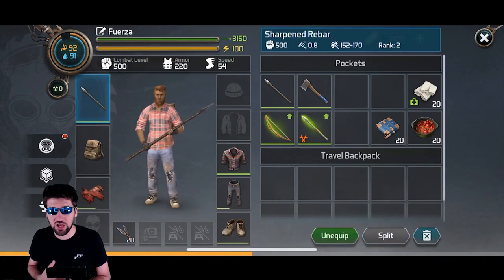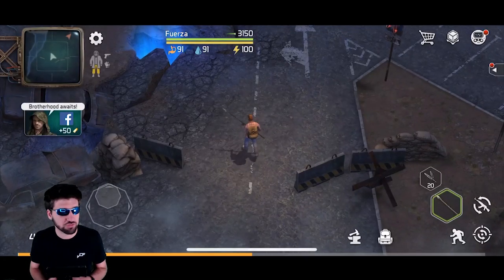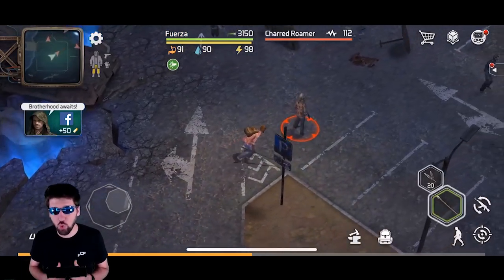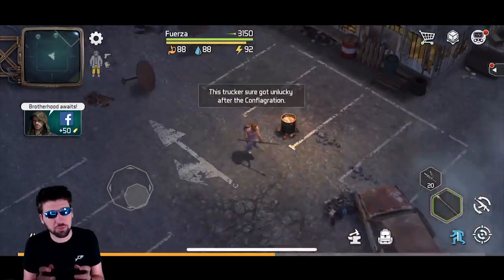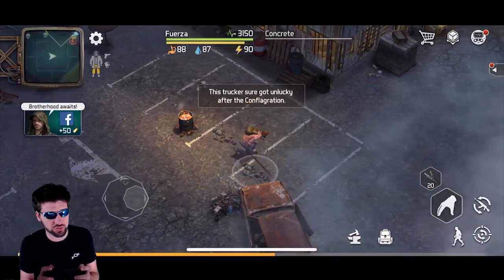You can see here that I'm starting out with 3 rebar spears, a bow, and 20 throwing knives. I also have a few bandages. You want to sneak up on people — it does cost energy to sneak up on them, but it saves you a ton of resources, so go ahead and do it.